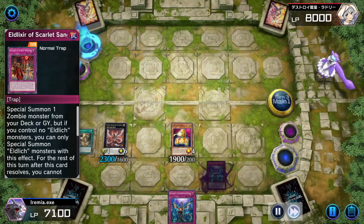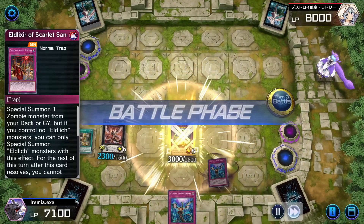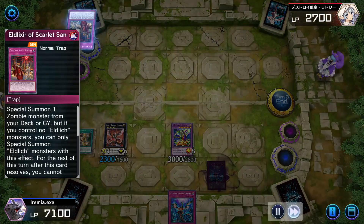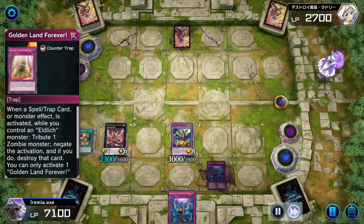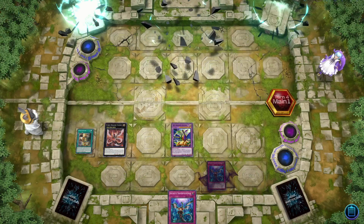They go to use Mud Dragon, but we can just negate it. Then we get to make ABC once again, swing in, and now we have a few negates and a Banish with ABC Dragon Buster. There's really nothing they can do, and they scoop it up.